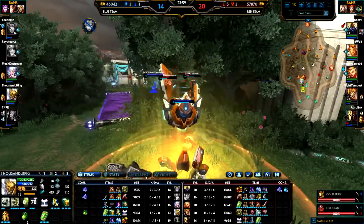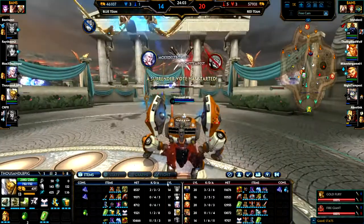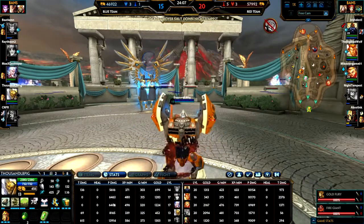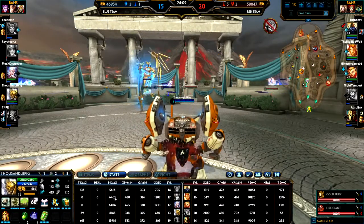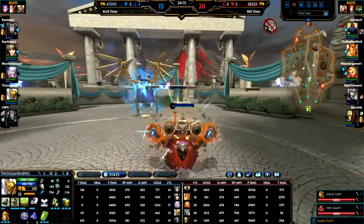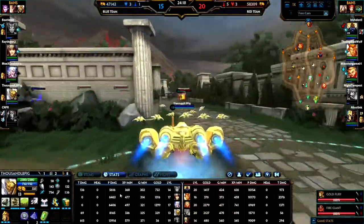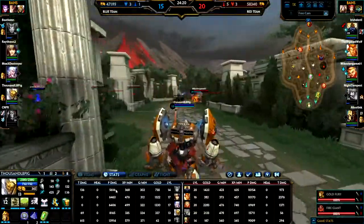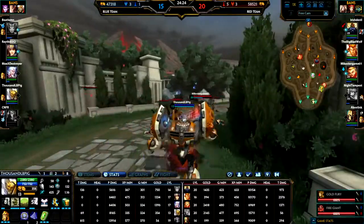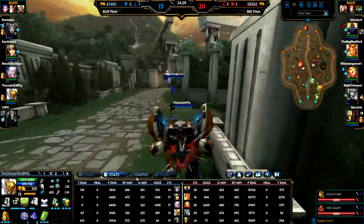Down here you can see there's a few tabs you can click on. Items shows you all the items you've bought, plus kills, deaths and assists. You can click on stats for more — player damage. I'm probably terrible because I'm support. Actually I'm not that terrible because I've been doing more player damage than Neith and Hebo. Hebo's in a solo lane against Vamana — that is terrible. I've actually done more damage than Kali as well, holy crap. I didn't expect to do that much damage as Geb in 24 minutes, but maybe that's just my style.